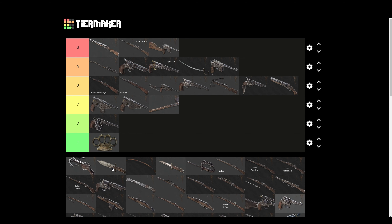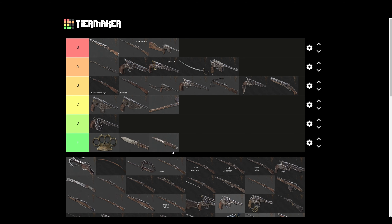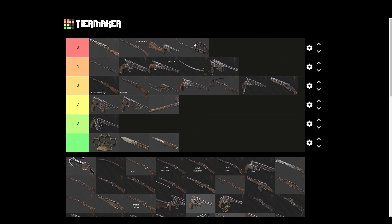Brass Knuckles — F tier. Heavy Knife — F tier. Knife — F tier. The Knuckle Knife is the only melee weapon that makes sense in my opinion. If you're not running the Knuckle Knife, what are you doing? You're playing the game wrong. I would love someone to comment explaining why those others are better than the Knuckle Knife. I could be an absolute idiot and it turns out the Heavy Knife is S tier — but from what I know, the Knuckle Knife is the only one that makes sense.